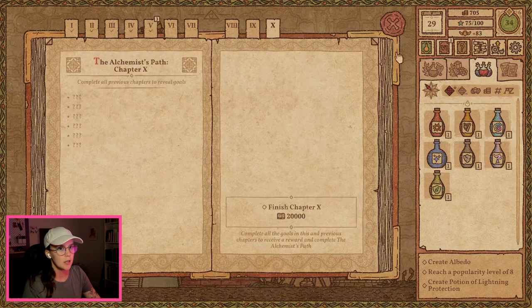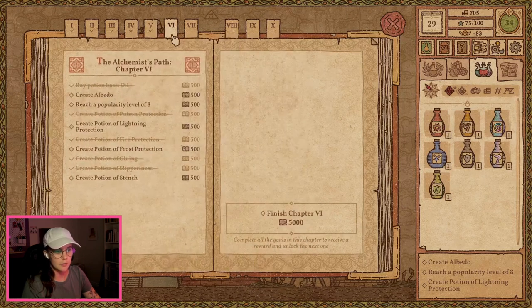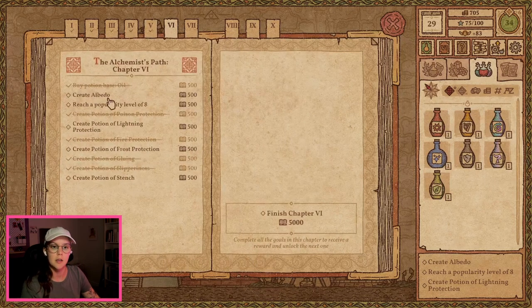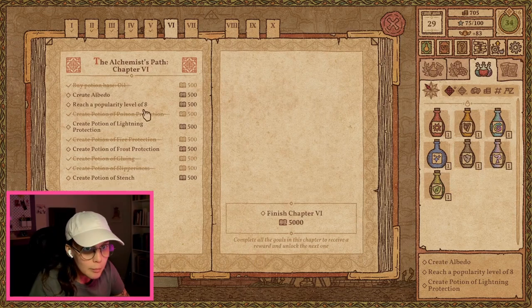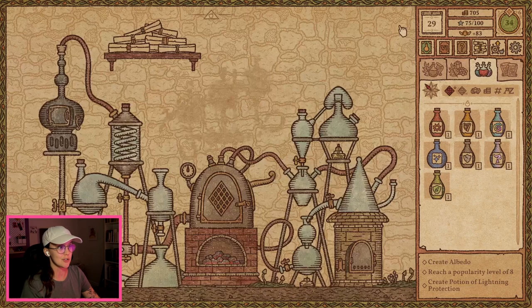Let us check. Completed Chapter 5. Create Albedo, Popularity Level 8. Create Potion of Lightning Protection, Frost Protection, and Stench. I think those are all things that we can manage.